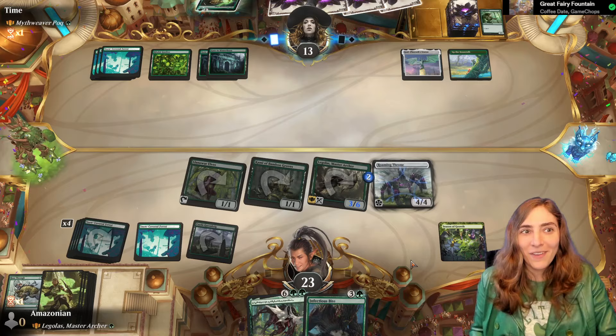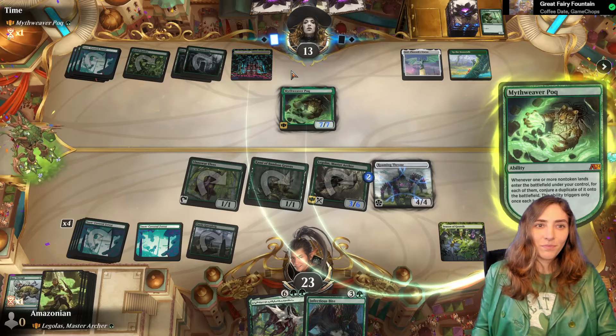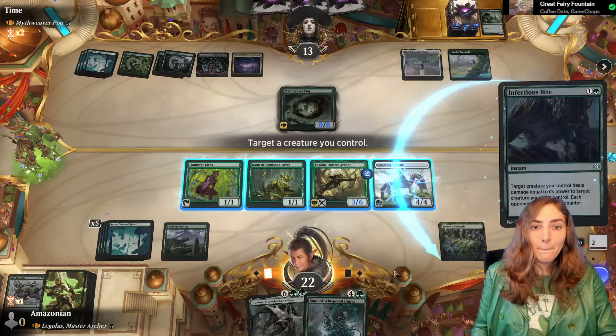Here comes Pock — they're going to play a land, and it's going to get them double lands. Someone names Elf on their Shaman, someone names Giant. Somebody's got Prime Times. Whispered Hopes — do I have enough mana for both? I don't. Lame. Bite his ass! Eat him! Triggers! Eat him! Die!